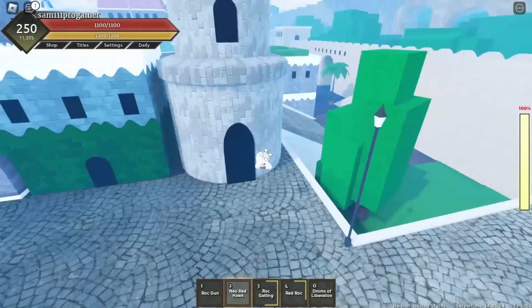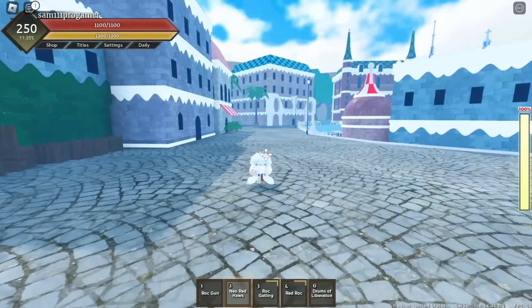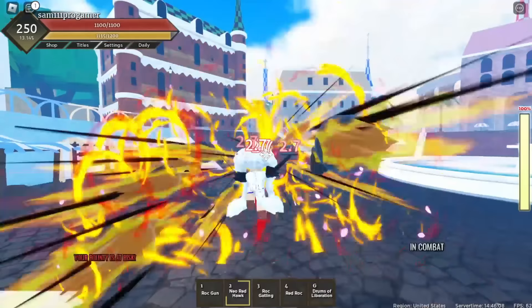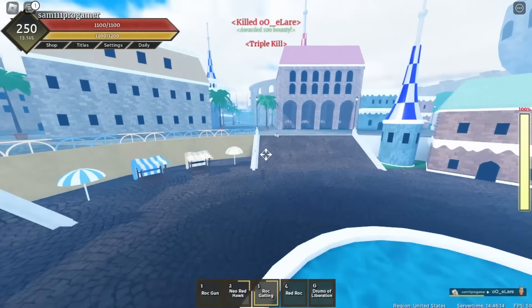There's a venom pool user now - come here, there's a dude right here. I'm gonna go into my Red Hawk real quick and then go into my Rock Gatling - yes sir! Then I just gotta do my Red Rock.